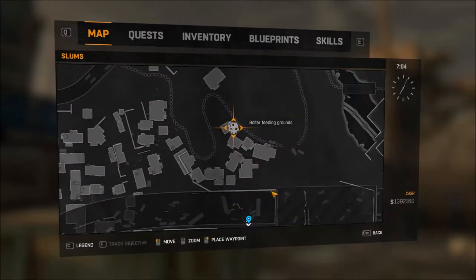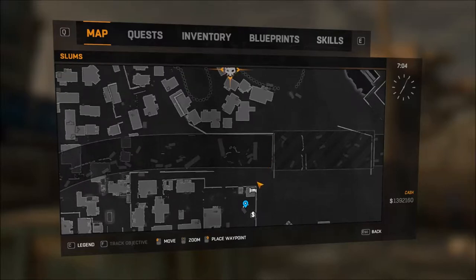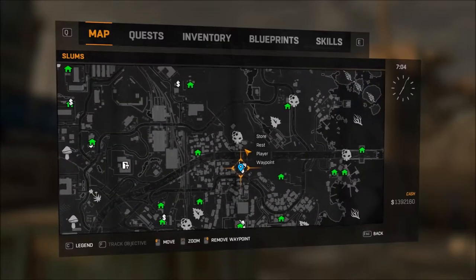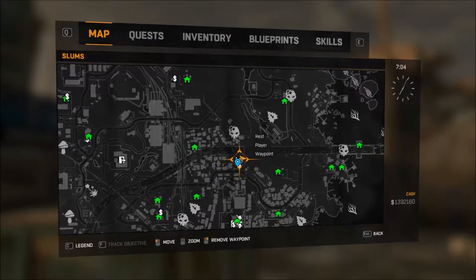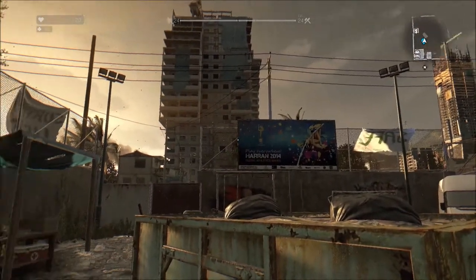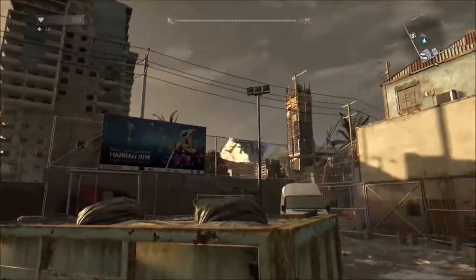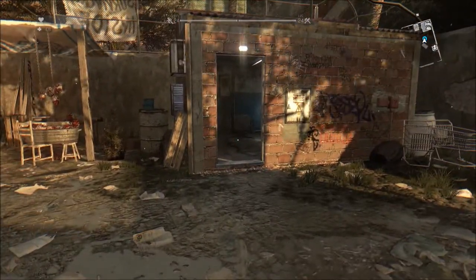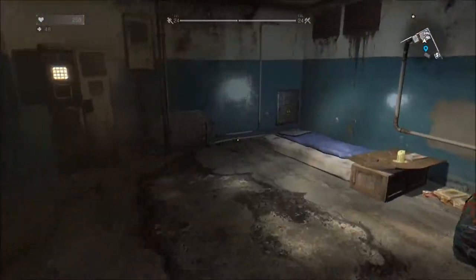So we're going to pick this one here, centre of the map. You can see there's a road in the way between us and the Bolter — that's not really going to be too much of a problem. There are other points you can use, but we'll just show you where we are now. Take a good look around, then head straight in and put ourselves to sleep for the night.